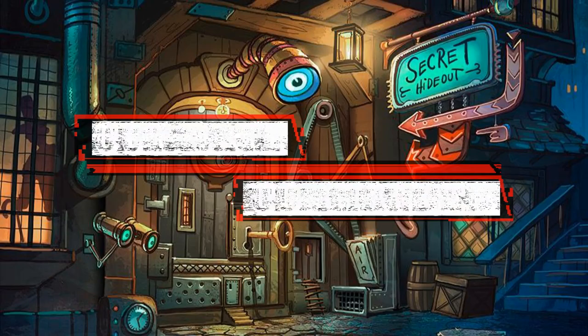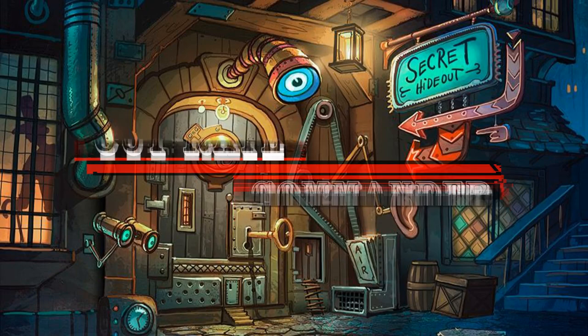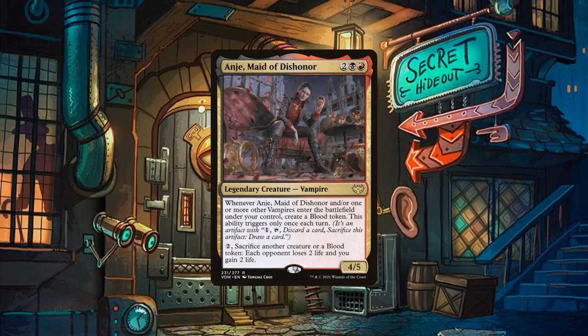Hello everyone and welcome to another episode of Cutrate Commander, the series in which we take a look at low-priced commanders and make budget decks with them. My name is Grazit and today we'll be looking at the blood-drunk bridesmaid, Anji Maid of Dishonor.